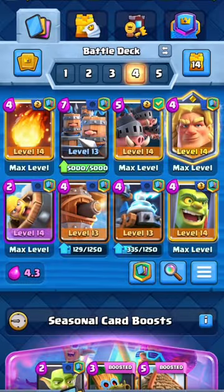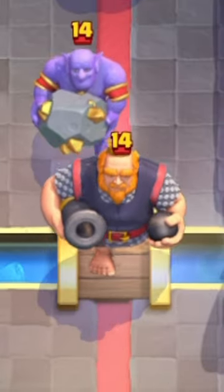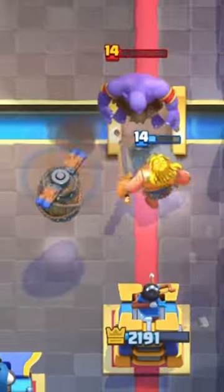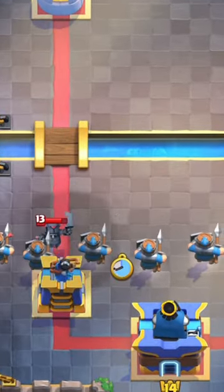This Recruits deck is the lowest skill deck in the game, and I'm gonna prove it. Start the game off with a Golden Knight at the back, and he goes RG at the bridge — are you serious? Ten seconds into the game and I'm already down 2000 damage. Play my Recruits at zero elixir to counter this Mini PEKKA.